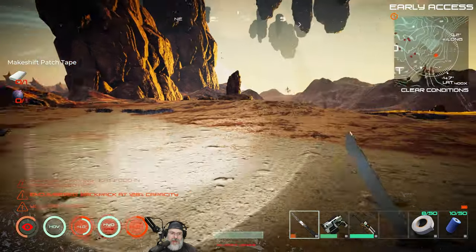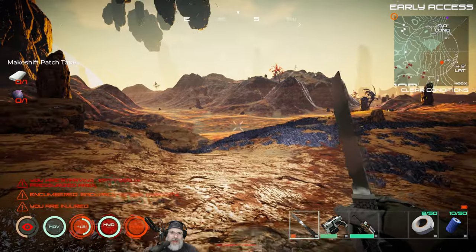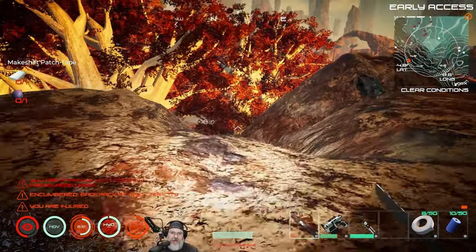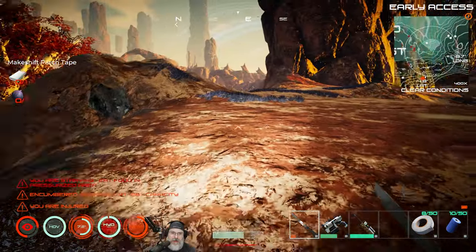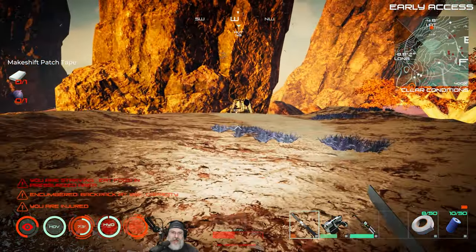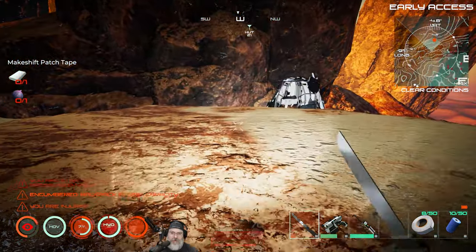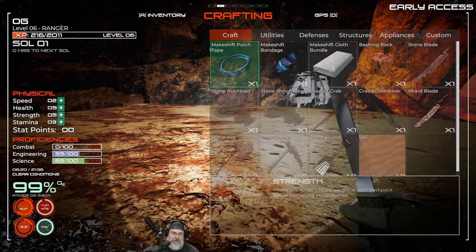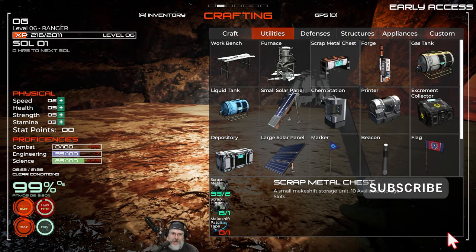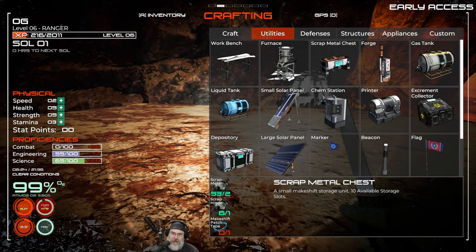First thing we have to do immediately is find something to eat, so we need a red tree. We can't really go down there because there's a spider that spawns there. There is a red tree off in the distance. We need to drop some things off — let's look at the scrap crates. We need more makeshift patch tape even to make one.